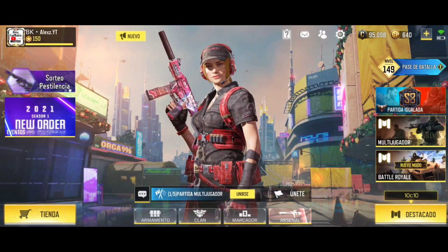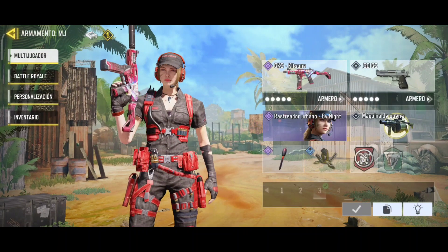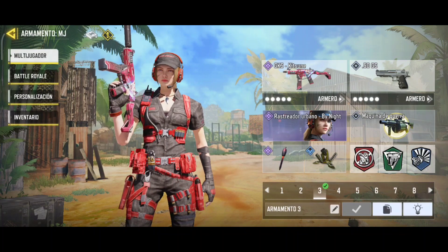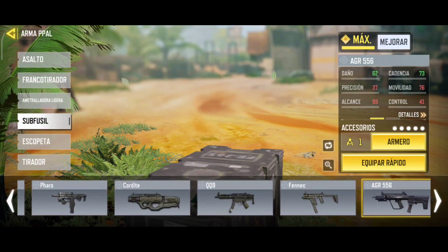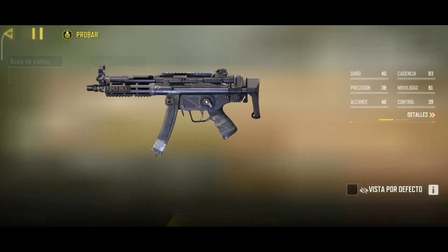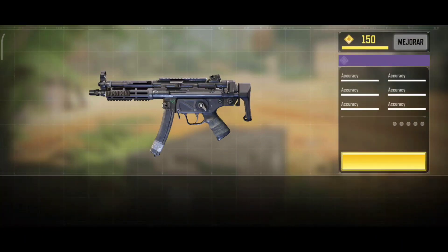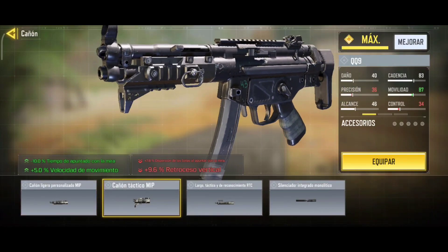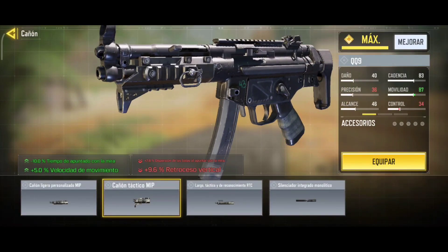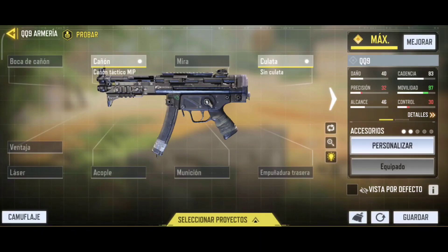Como habéis visto al principio del video, hay unos clips bastante buenos. Así que espero que se hayan molado. Empecemos con la creación de esta clase. La QQ9 está hasta arriba al final de la lista, pero debe estar al principio porque es muy pero que muy rota. Empezamos poniéndonos un cañoncito — el cañón táctico, el segundo, porque nos mejora muchísimo la movilidad. Y es lo que nos importa en un subfusil como este. Nos ponemos el cañón táctico y nos vamos a quitar la Kugata para movernos súper rápido y apuntar rapidísimo.